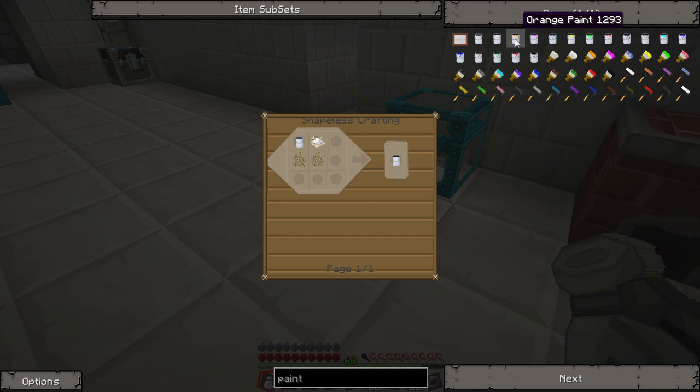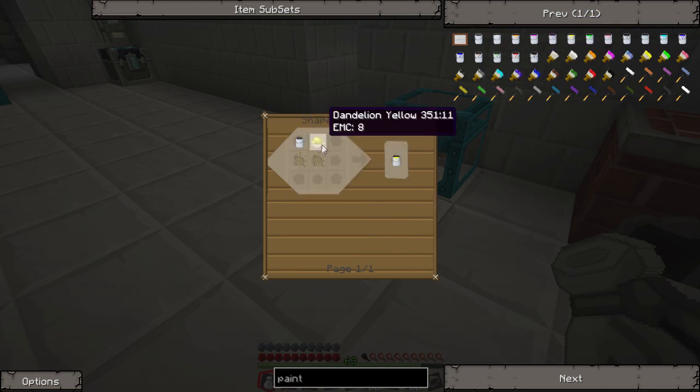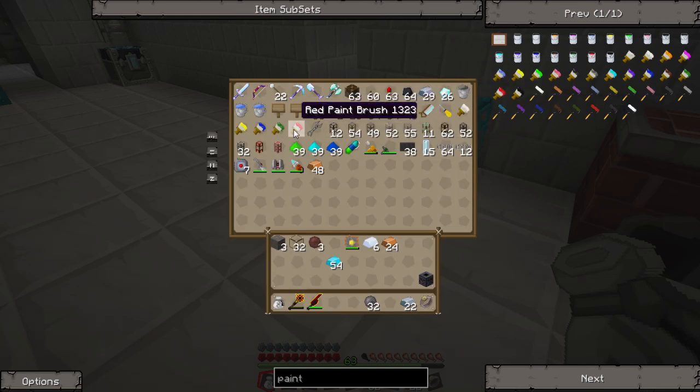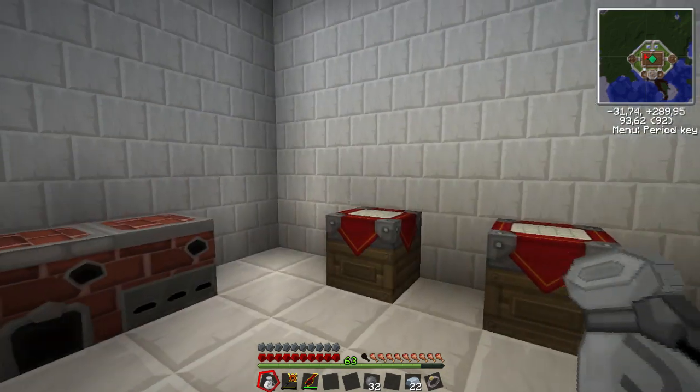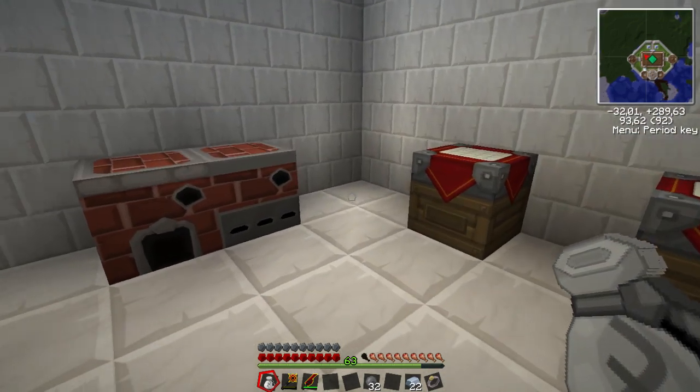As soon as you get a flax seed, it has a very low EMC value so you just condense the rest. To make different colors they require different dyes. It is kind of like a color palette. I made some of the basic colors with flowers and lapis: a red flower, cactus, lapis, a yellow flower, and white is just bone meal. You can make these five rather quickly. If you want other colors it is going to be more time consuming.